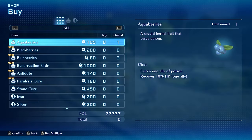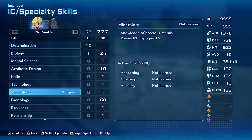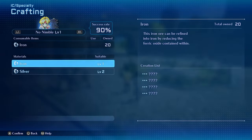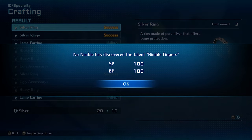On to method two: we can learn Nimble Fingers via crafting. Head to any general store and buy up a stack of iron or silver. Put a level or two into Mineralogy, Eye for Detail, and Aesthetics, then save your game. Now just craft some items, and it shouldn't be long before the talent unlocks. If you run out of items, just reload your save file and try again.